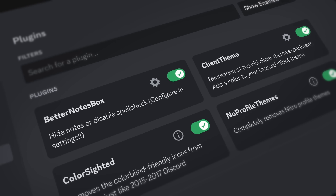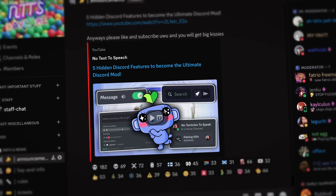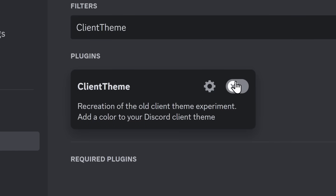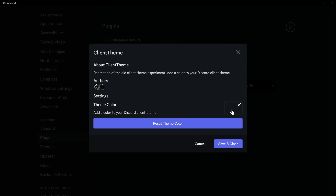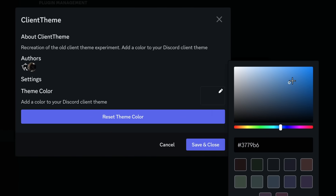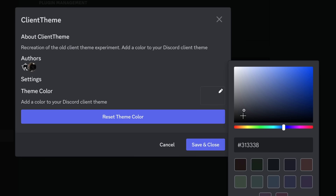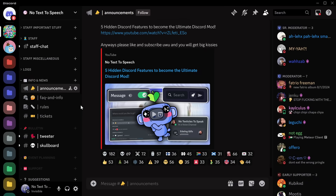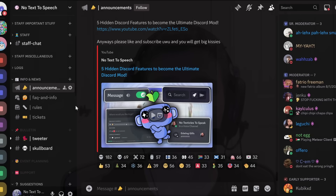The next category of underrated Vencord plugins is based on making your Discord look nicer. The first plugin we're going to look at is called Client Theme. When you turn it on, you get this nice, beautiful dark color. You can change the color to whatever you want — whether it be this light blue, which is really hard to see, or you can reset and pick something a little bit darker. This is so easy on my eyes.